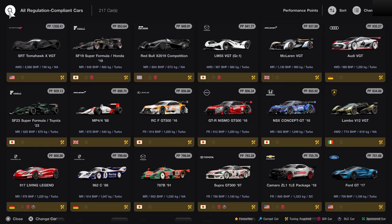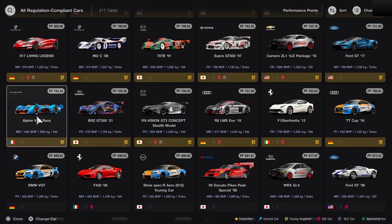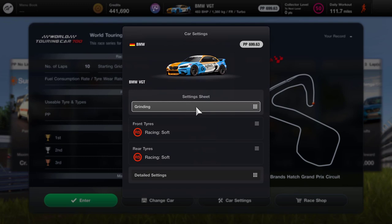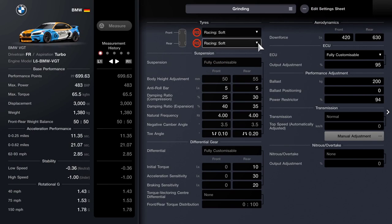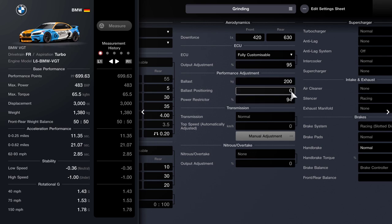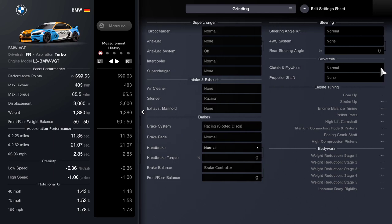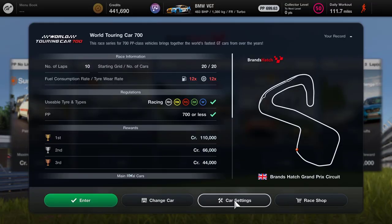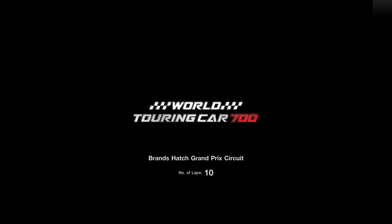The car I'm going to use is my normal grinding car, probably my favourite car in the whole game if I'm honest — it is the BMW VGT. This has been tuned to 700pp or less already, but we're running on the racing soft tyres. The output adjustment is 95, the ballast is 200, and the power is strict to 94. Otherwise it's pretty much standard for me. You can pause and rewind the video if you want to view that in more detail. For now, let's get into the race.